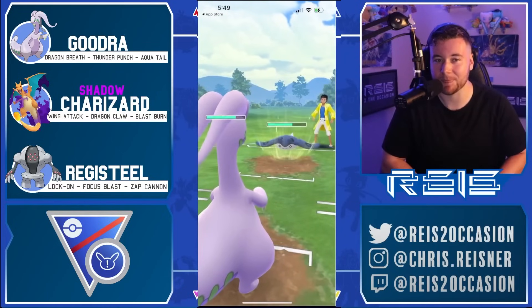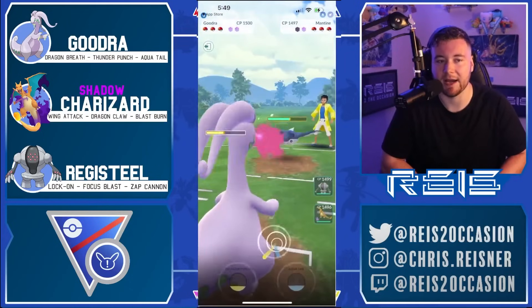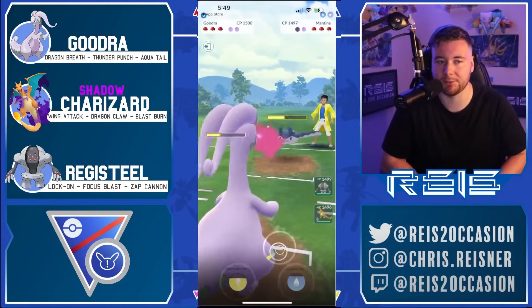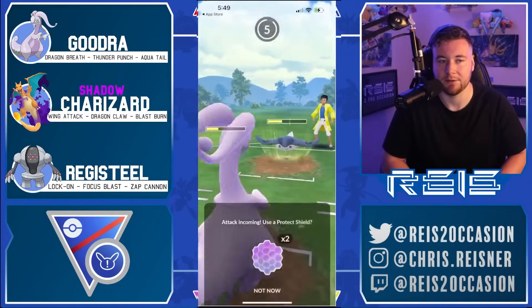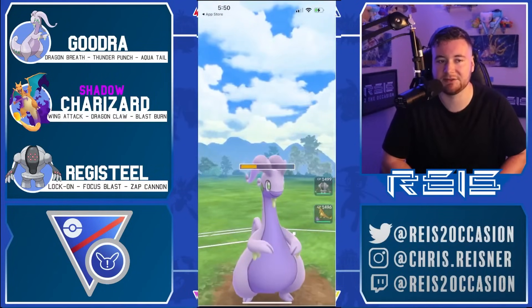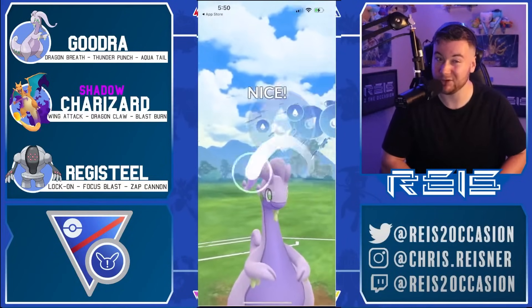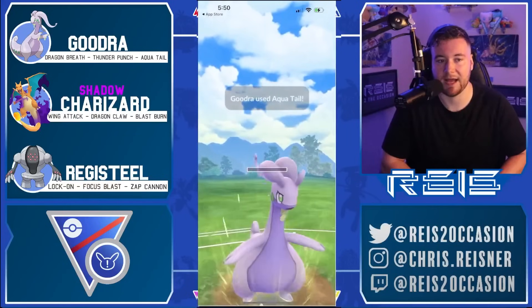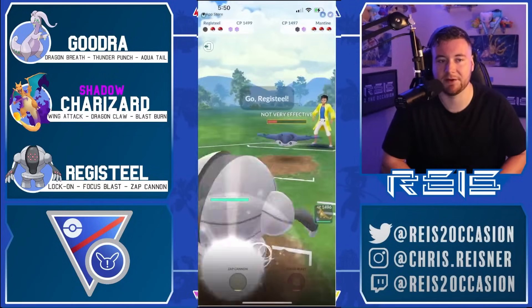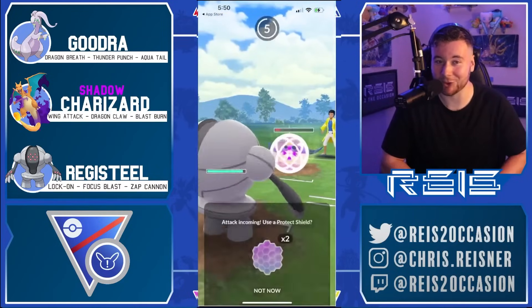We have Goodra versus Mantine here. We go for that Thunder Punch immediately on the charge attack priority — that way even if they Ice Beam us, we guarantee we get off a Thunder Punch. So we get the shield advantage. They're going to get off another move here, and I'm gauging how much this does because I'm really close to that Thunder Punch. I don't think I live a Wing Attack, so I'm going to have to settle for the Aqua Tail here.